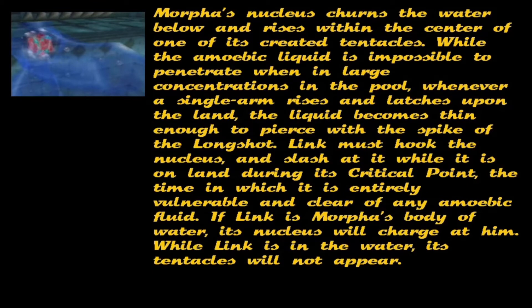Link looks back at one of Morpher's tentacles before it vanishes and the battle commences. Morpher's nucleus churns the water below and rises within the centre of one of its created tentacles. While the amoebic liquid is impossible to penetrate when in large concentrations in the pool, whenever a single arm rises and latches upon the land, the liquid becomes thin enough to pierce with the longshot. Link must hook the nucleus and slash at it while it is on land during its critical point — the time in which it is entirely vulnerable and clear of any of the amoebic fluid.